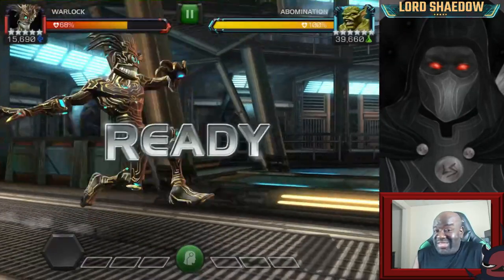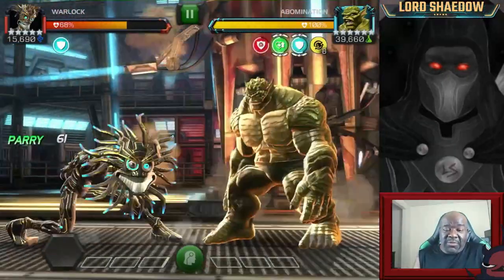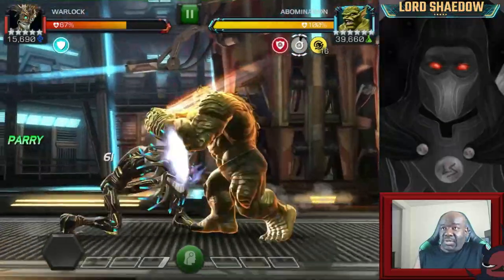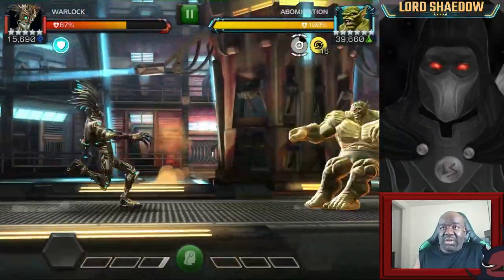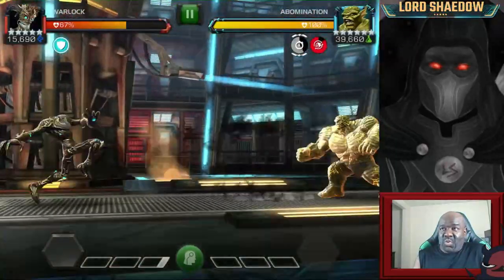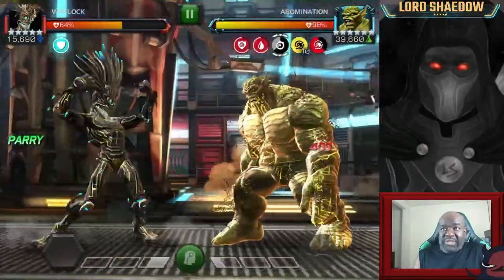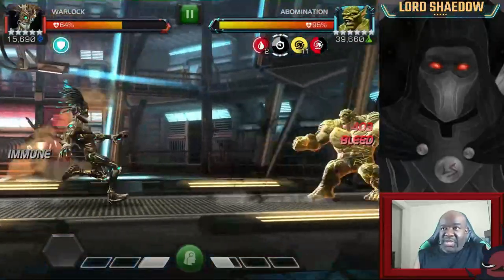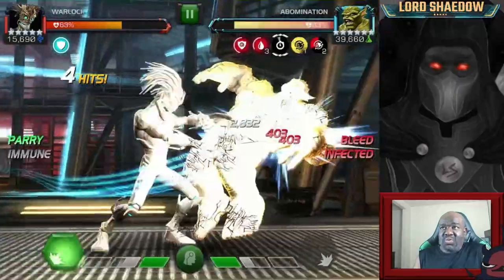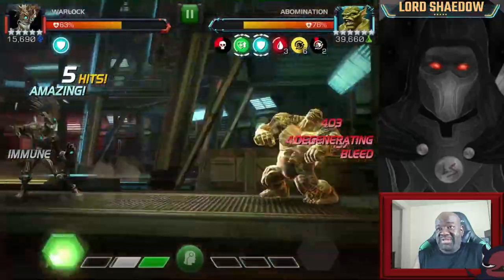Now we've got Abomination — Warlock is perfect for it. Warlock could have done that Mephisto fight very well, very easily. I'm building up the infections. He's infected, I'll do maybe one or two more parries and then just go in. Don't have to worry about the poison because Warlock is poison immune. Parry heavy seems to work very well with Warlock — you'll see a lot of people using that style if the opponent can be bled, because Warlock's bleed actually does some legit damage.